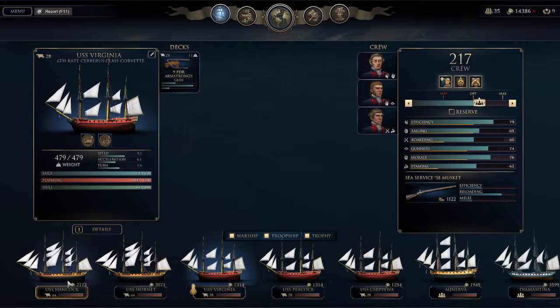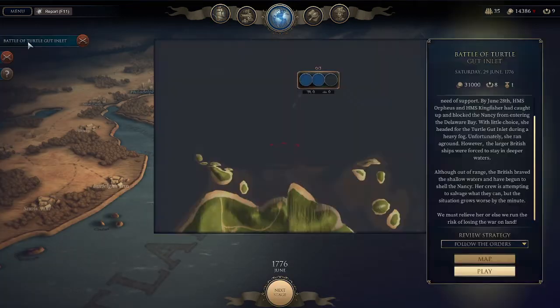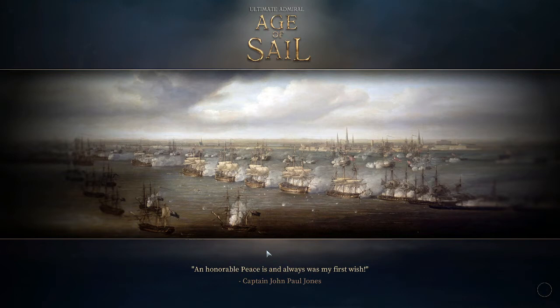Hornet is our slowest at 8 knots, followed by the Virginia at 9.2 knots, and then Hancock at 10 knots. Alright, off we go — the Battle of Turtle Gut Inlet. Here we have a brig that's been trapped aground, and they've got three British warships trying to get at her. We have to go and save her, so off we go.